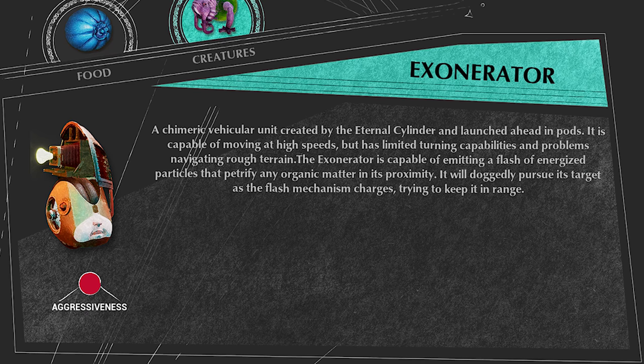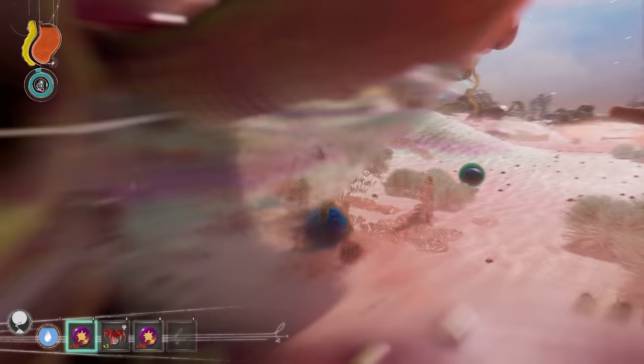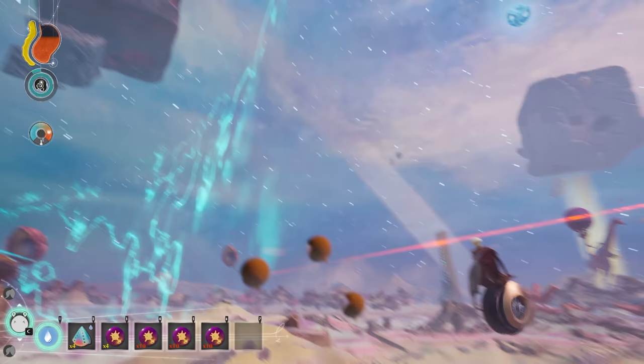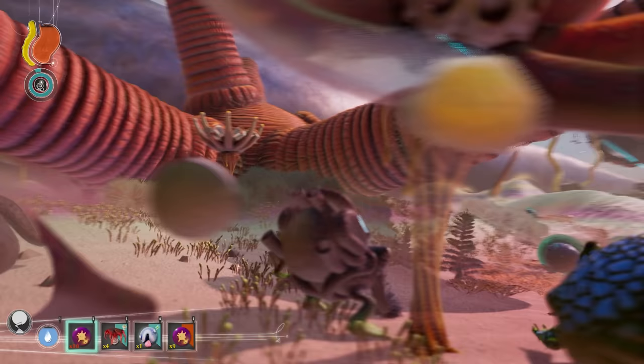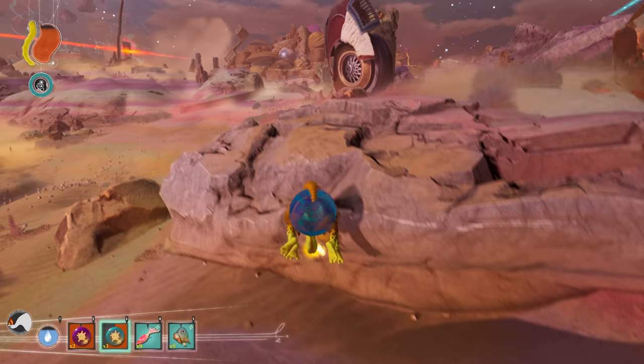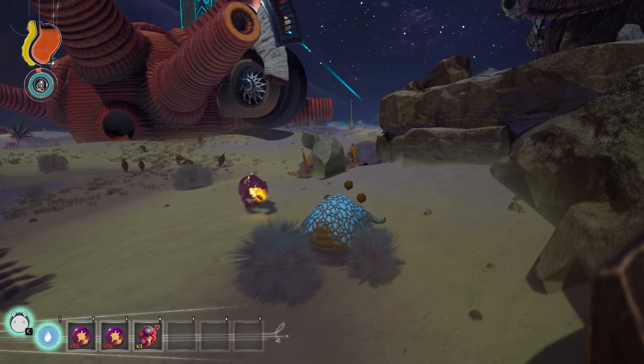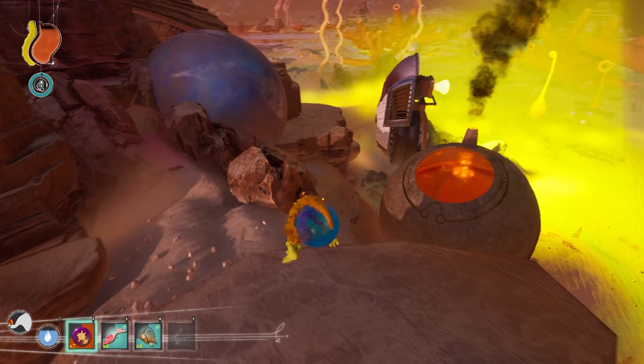The Exonerator — and regardless of what the compendium says — is one of the most deadly agents of the Eternal Cylinder. Thankfully, it is only summoned in the desert. Exonerators are launched from the Eternal Cylinder into the desert in the path of Trebom, and can act as quite the jump scare because you just hear a loud boom and then a giant thud as it hits the ground. The Exonerator is one of the fastest cylinder servants; however, it is bad at turning and can get stuck on orange structures in the desert, which it cannot destroy, and also gets stuck on cliff sides if the turn is too tight.